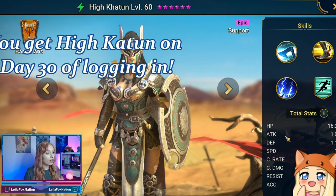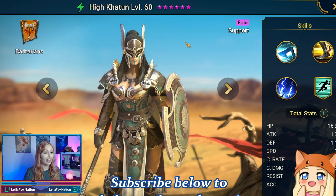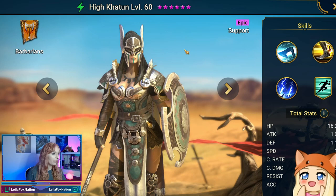If you guys didn't know, you get different login rewards for champs as you play the game. On day 30, you get Haikatoon. She's an epic support barbarian, spirit affinity, and she's a good champ. There are quite a few champs that we get that are pretty good and you want to keep around, and Haikatoon is definitely one of them. She's a really, really good one that you get early in the game.